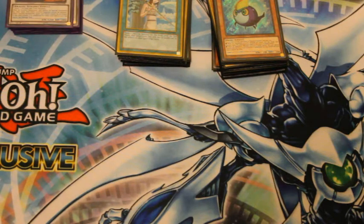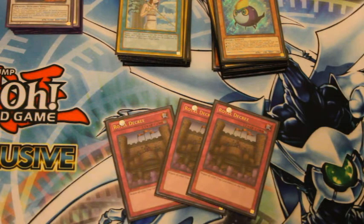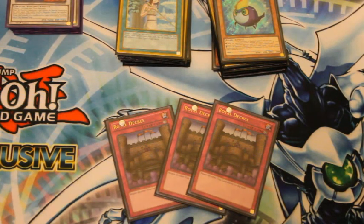For the side deck: Triple Royal Decree — amazing against Burning Abyss. It stopped all their trap card plays. My opponent had Vanity's Emptiness on the field and I just activated Royal Decree. After I won, he showed me his other face-downs, which were another Vanity's Emptiness and a Fiendish Chain — just brilliant. It also stopped Bujins, and it's great against Macro, Light-Imprisoning Mirror, and Skill Drain.